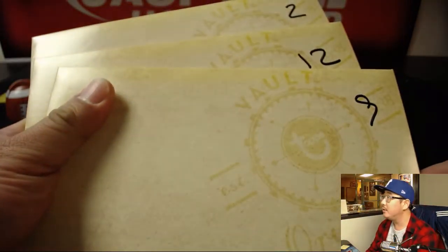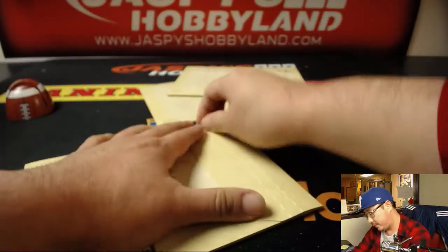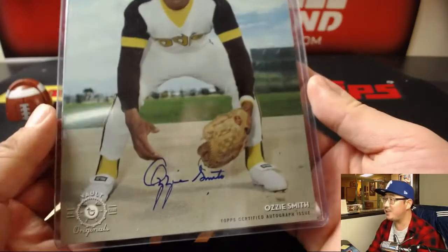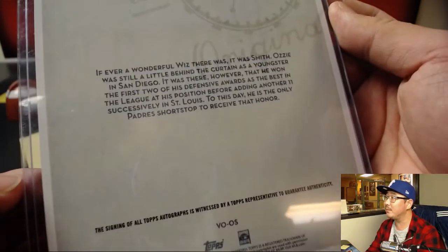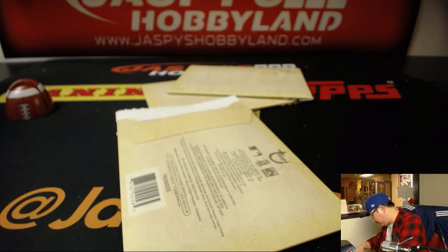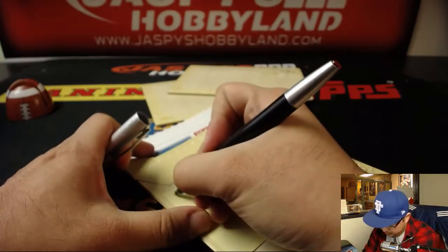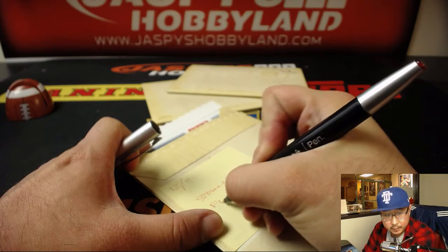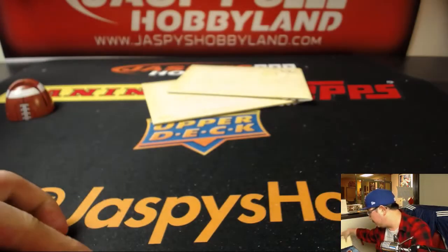So these are the last three — last three of the case. We have another break up on 10buckbreaks.com from a fresh case. First one — good luck. First one is Ozzie Smith, the Wizard. Look how young he looks. Nice. 39 out of 40. So that goes to the letter O — that is for Stanley. Letter O, perfect. Nice start, Stanley.